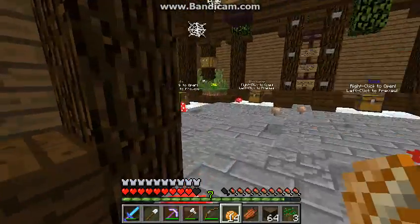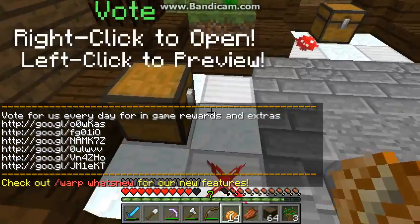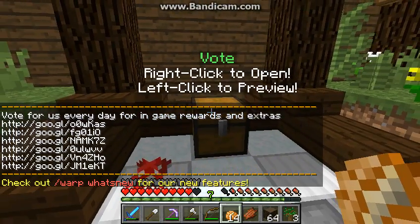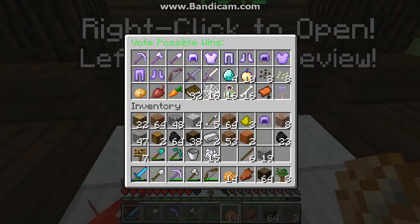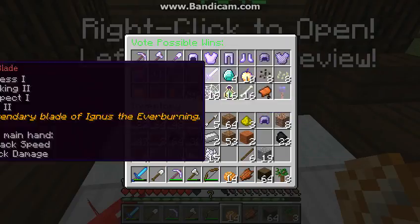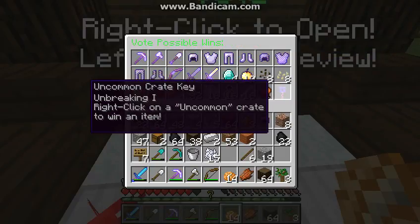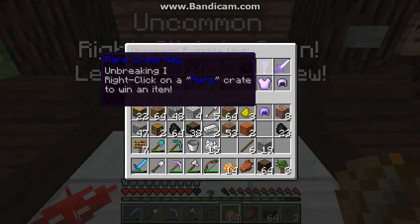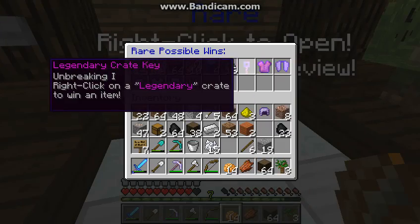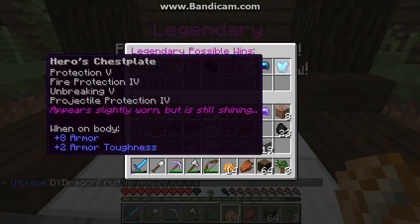These are the vote rewards. You can vote — if you do slash vote, there are a lot of websites you can vote on, and for each one you vote for you get a vote key. You left-click to spin through all the possible prizes and you get one randomly chosen — similar to vote crates. You can also get an uncommon crate key, a rare crate key, or even a legendary crate key, each with progressively better rewards.